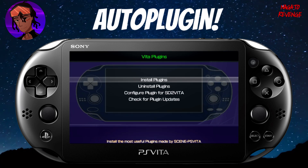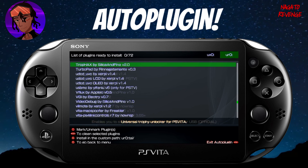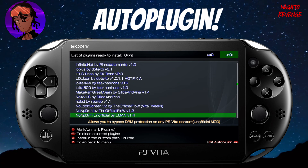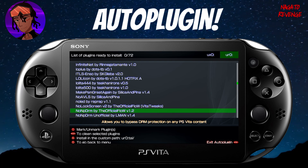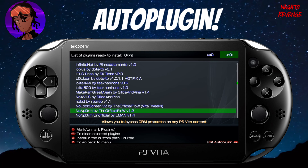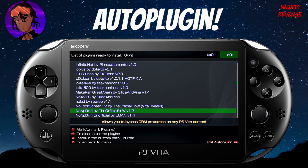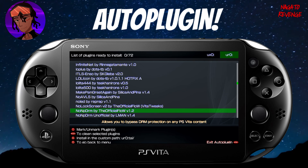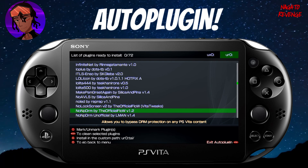Going into the 'Add' section to actually install plugins, you can see there are many — probably around 30 to 40 plugins. One I focus on is noNPDRM. I'll go with version 1.2. If you don't know what noNPDRM is: basically if you have a noNPDRM game dump from online or you're trying to dump games from another account, this plugin allows you to run noNPDRM backup games on your Vita — bypassing DRM protection.